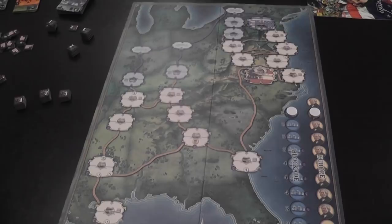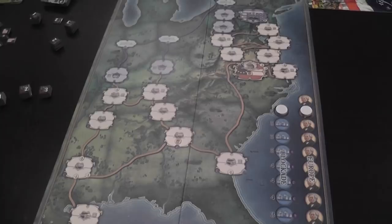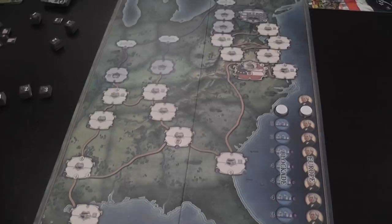Here you see the board of the game, which is simple looking but nice, clean, and very functional from the point of view of the connections. It is a point-to-point map — if you've played A Few Acres of Snow, that looks familiar — but that is also very common in war games and especially in card-driven war games.